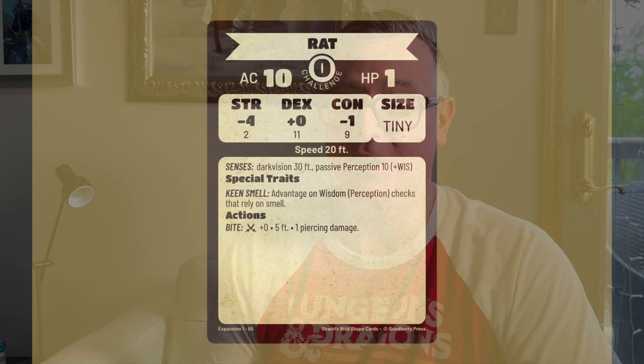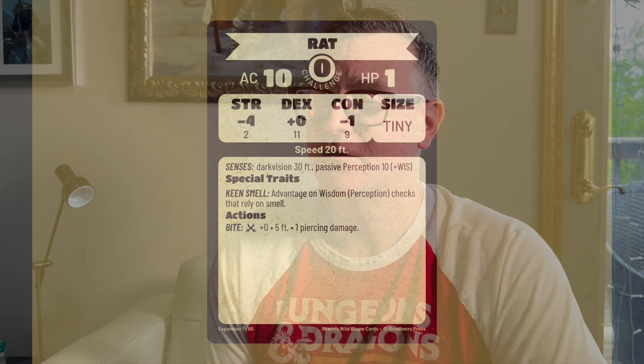On the back, the CR is bold in the center. I've only got the stats you need for each beast, and I've also got some additional fantasy options on a few of these creatures.